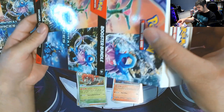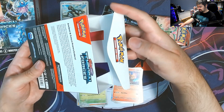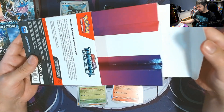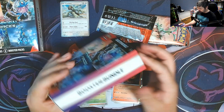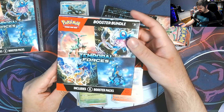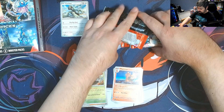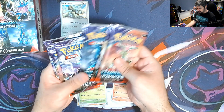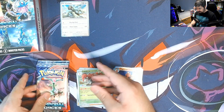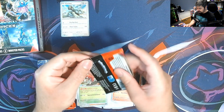What's funny is you can open it this way, but at the same time you can open it another way — it's a two-way opening system. It's weird but kind of interesting. We've got one, two, three, four, five, six packs. Let's go ahead and start opening our Booster Bundle packs.